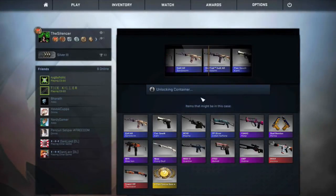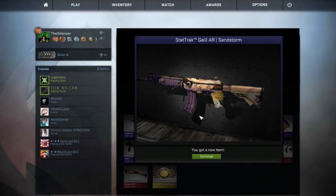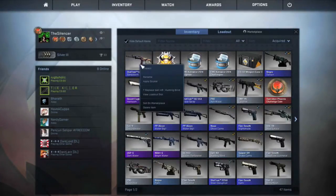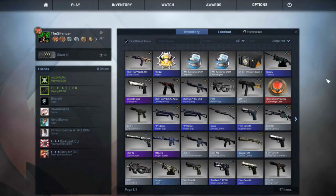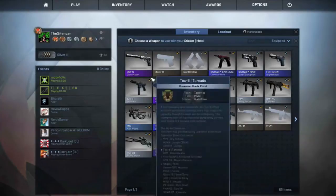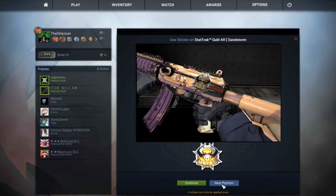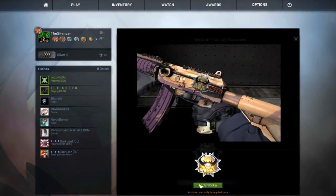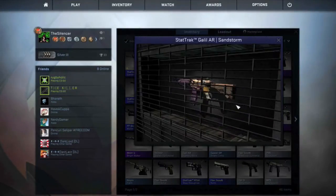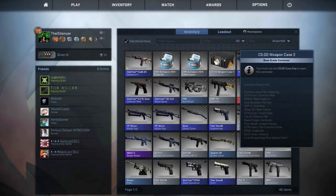Holy shit! StatTrak Galil AR Sandstorm. Hell yeah! Let's replace the Galil Hunting Blind and use the StatTrak Galil AR Sandstorm. I think I should paste it on here — apply sticker — wait, where is it? Okay, where should I paste it — here is fine. Continue, apply sticker. Hell yeah, let's inspect it. Whoa, metal! It's the StatTrak Galil AR Sandstorm.